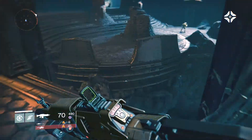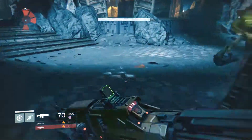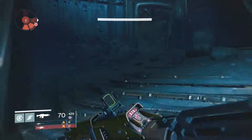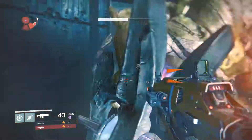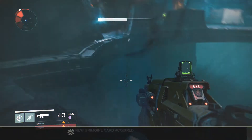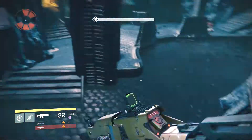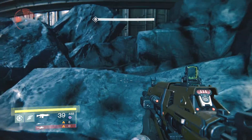It is a whole necropolis down here. Just jump to it. Let's go all the way to the end of this mission for the golden chest. We are in this chamber - let's just head down to the left and there is standing the golden chest, if you didn't find it already.